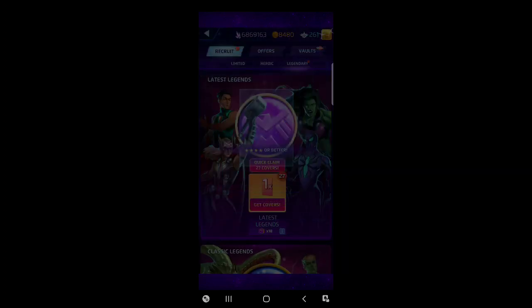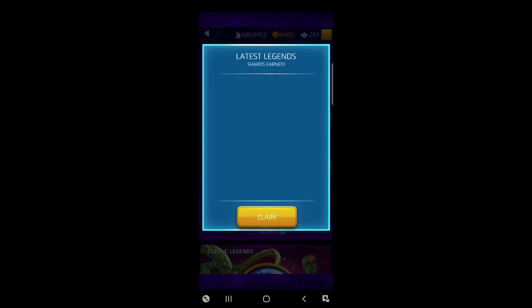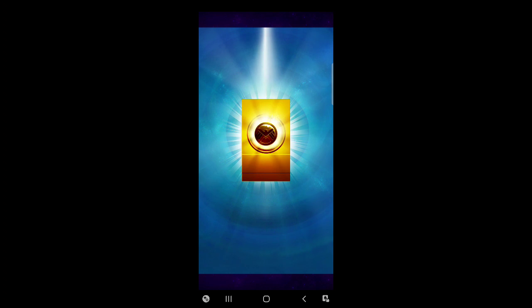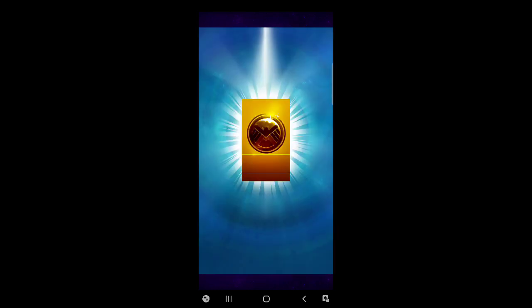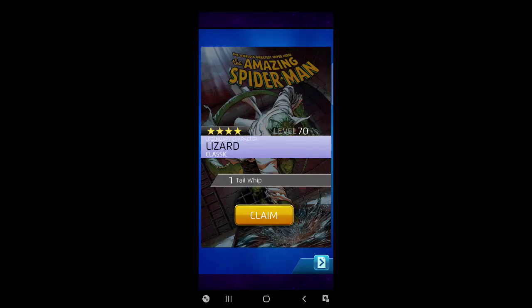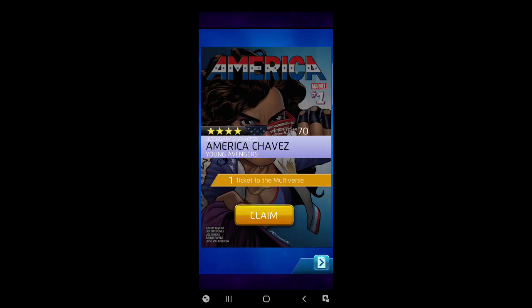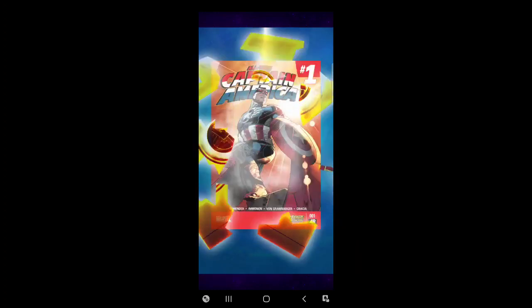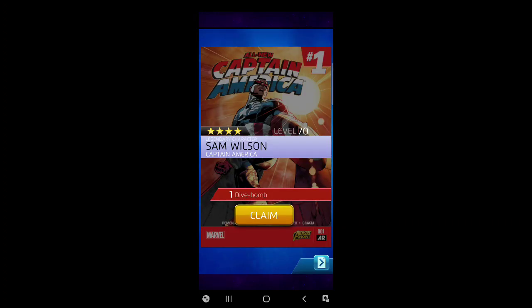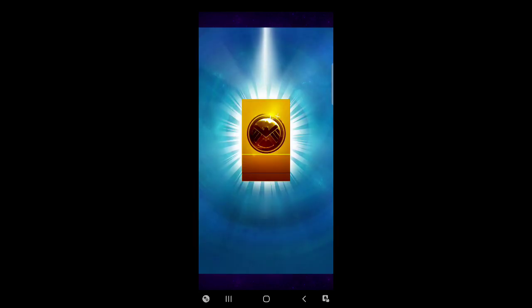Four-star Thanos — you still have some love, I'm not going to shun that. Vulture — I need new covers for him because he's the first of my new four-star farm. Some more Lizard. America Chavez is always welcome — those crit-making abilities are amazing. Sam Wilson and Rhodey — you two can go somewhere else. Overpriced, not as good. Monica Rambeau — she's another one I kind of forget about like Super Skrull. She has her uses, just doesn't come to mind all the time.